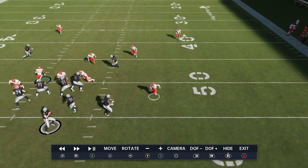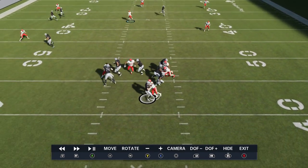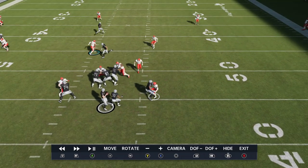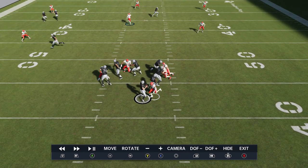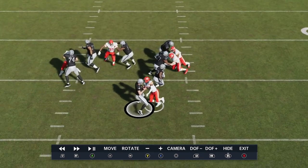It's insane how quick this blitz comes in. The guy's not really getting blocked — doesn't trigger a blocking animation with the tackle or the running back. Neither one of them does a thing. And we're coming right in for an easy sack.